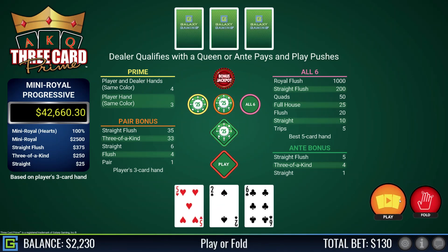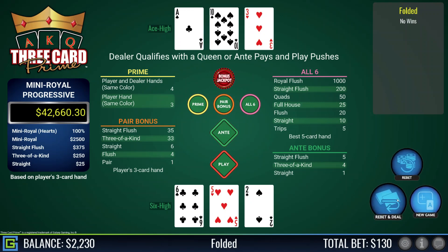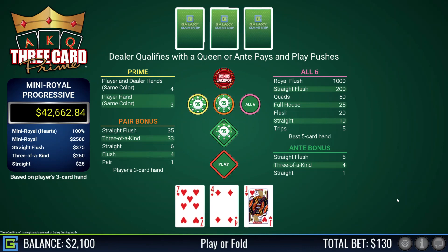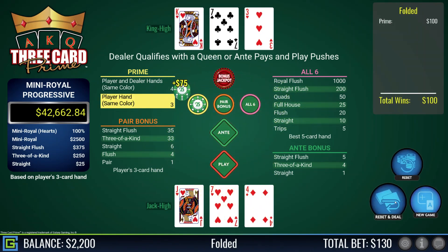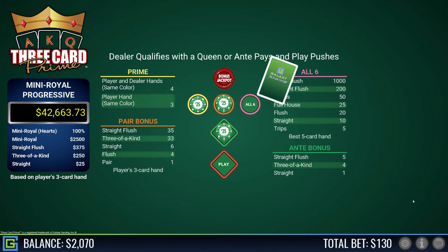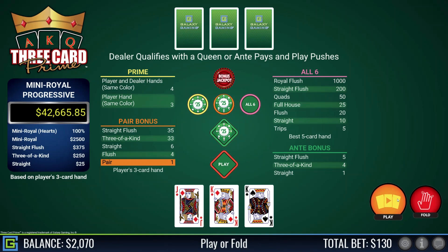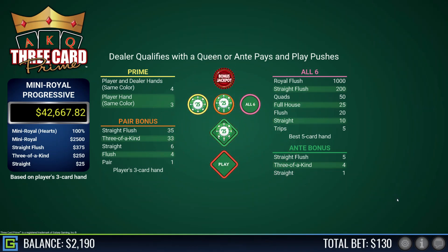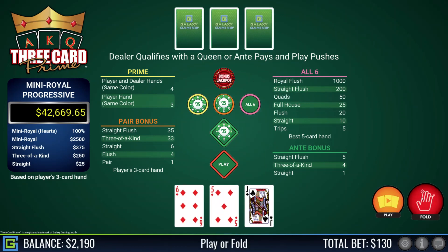Six-five-two, rubbish — dealer's ace high. I'm nearly down to $2,000. Jack-seven-four, rubbish — dealer has king high but I get paid on the prime. Pair of kings with a jack kicker — lovely! Dealer has pair of fours — nice. Jack-six-five, rubbish — fold. Dealer has ace-king.